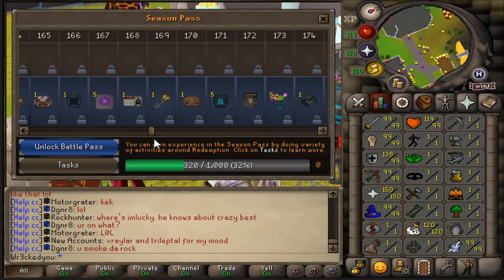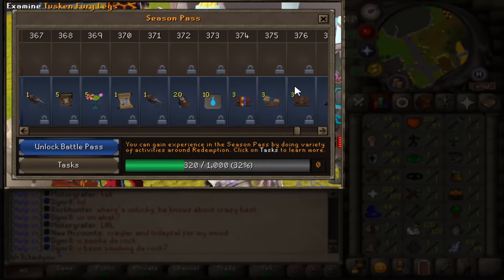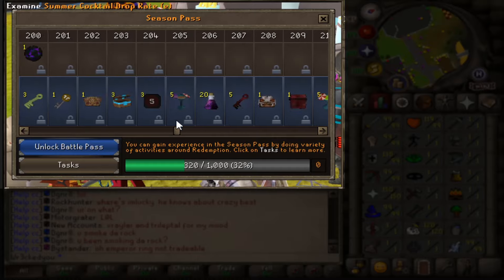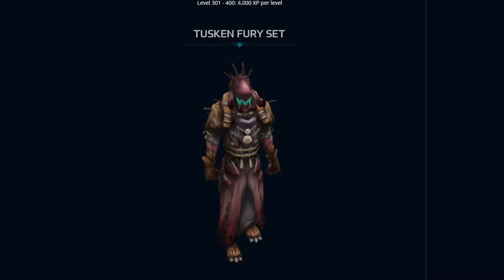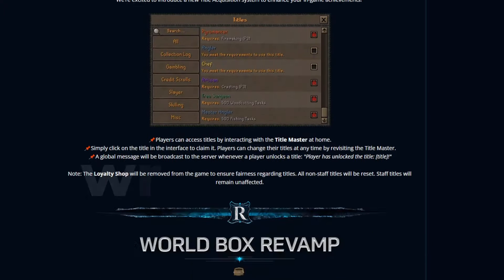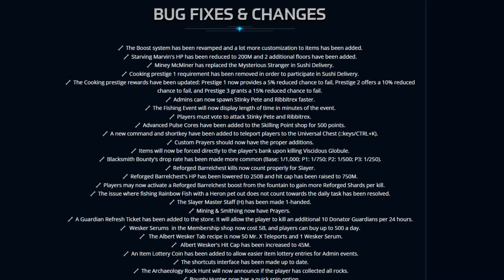With that, Season 15 Season Pass is also submitted to the game, with loads of new rewards like a full Tusken Fury set and much more. You can purchase this on the actual store. There's also a free-to-play track, but nowhere near as many rewards as the paid track. If you want to support the server a bit more and have an extra grind, feel free to take that on. The Tusken Fury set looks amazing. We also have achievement titles, Roll Balls revamp, new store items, and of course bug fixes and changes.